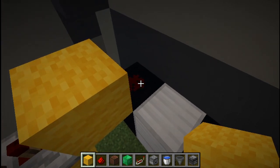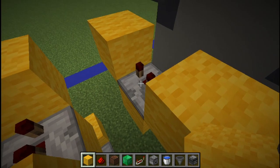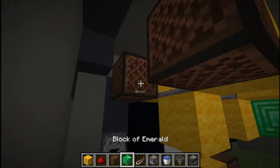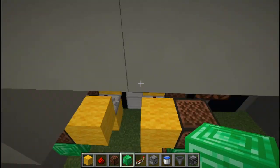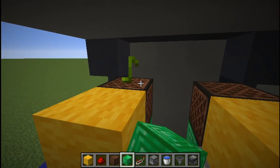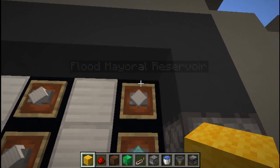For flooding the Mayoral Reservoir, do exactly the same as the previous setup — three solid blocks, repeater on two-tick delay, and a dot of redstone on top — but place the note blocks and emerald blocks on the other side so they don't interfere. Set one note block by clicking it eight times and the other nine times. Let's double check: we can prime Grumbot, bootload the brain, and flood the Mayoral Reservoir.